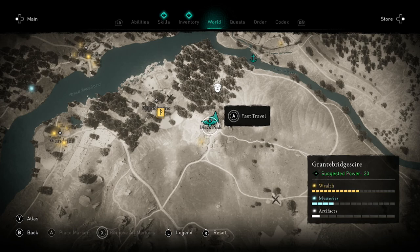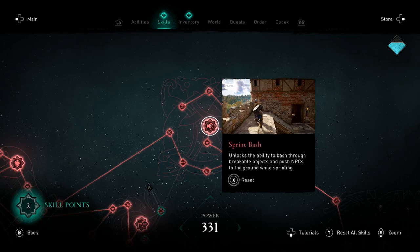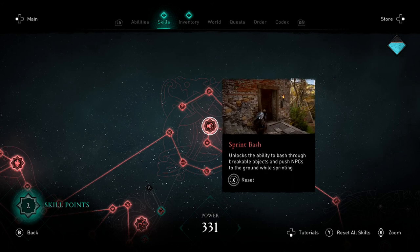I'm showing you a location here on the map — Black Peak in Grantbridgescire — which has a bunch of breakable objects in it for you to grind out. But before you can do that, you need to unlock the Sprint Bash ability in your skills tree.